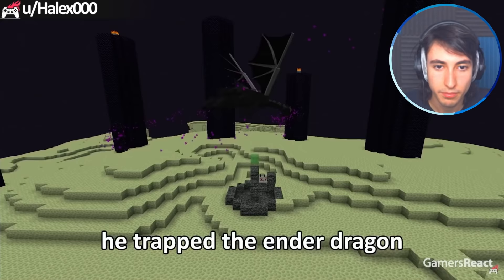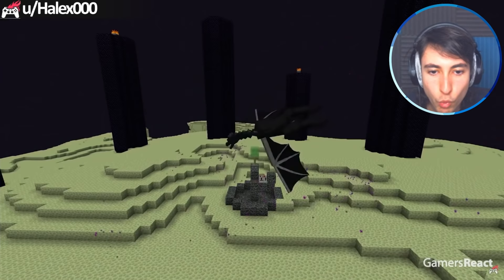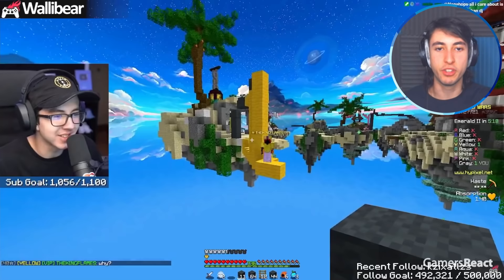He trapped the ender dragon using one slime block and one piston. Yo, that's so intelligent — you can use this in your speedruns. He can never go to — I'm literally using this in a video soon in a Minecraft bot.